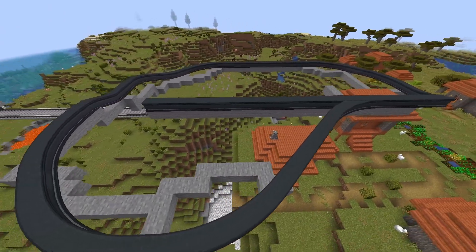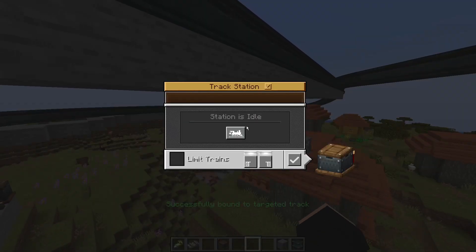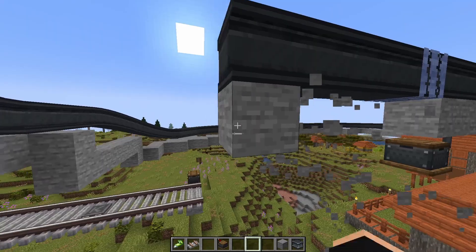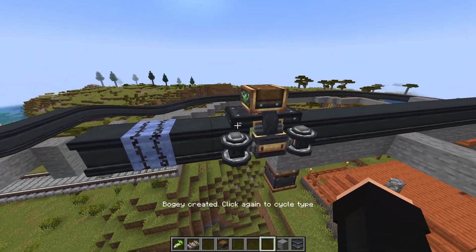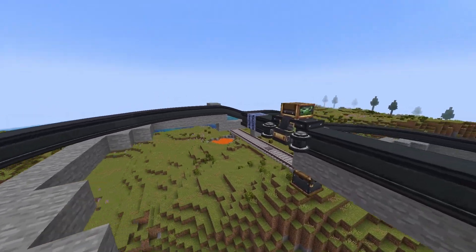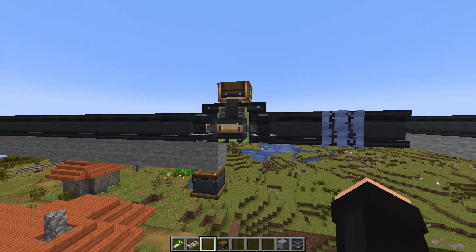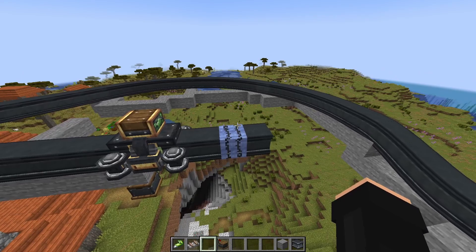That's our amazing monorail track. Now let's place a station down here and click on create new train. This looks so cool. Look at this — this is so amazing. And also what we can do with this... this is like normal monorails, but we can also make hanging monorails.